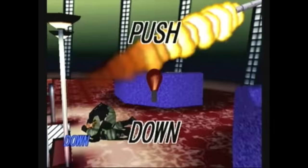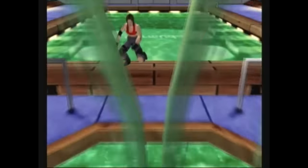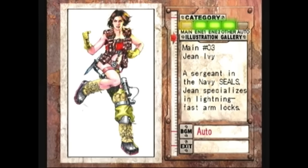You'll notice that underneath your life bar is a little power meter with about five spots for power-ups, and as you pick these up through the game, it basically takes you into a rage mode, where all of your combos do about twice as much damage and have way more hits.